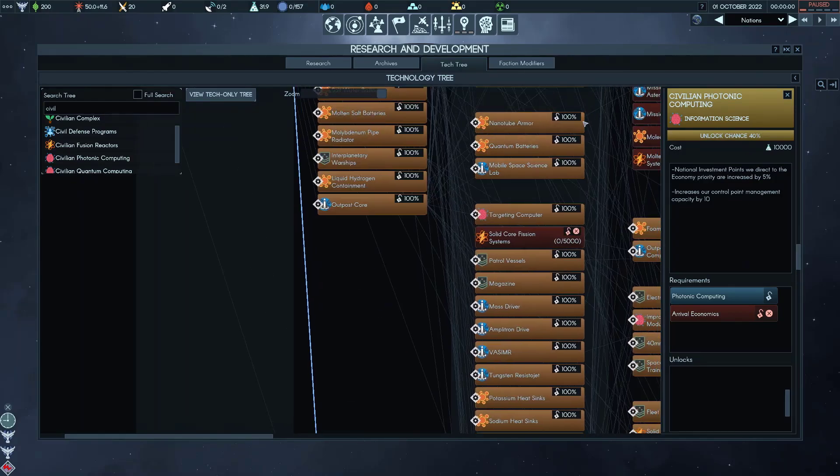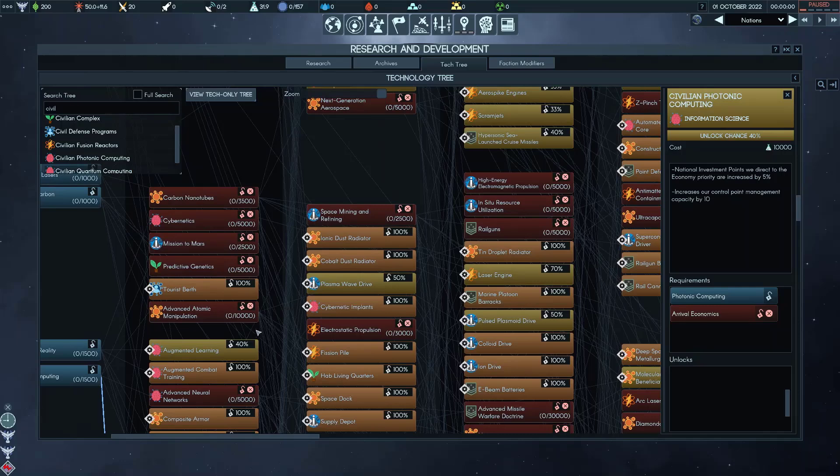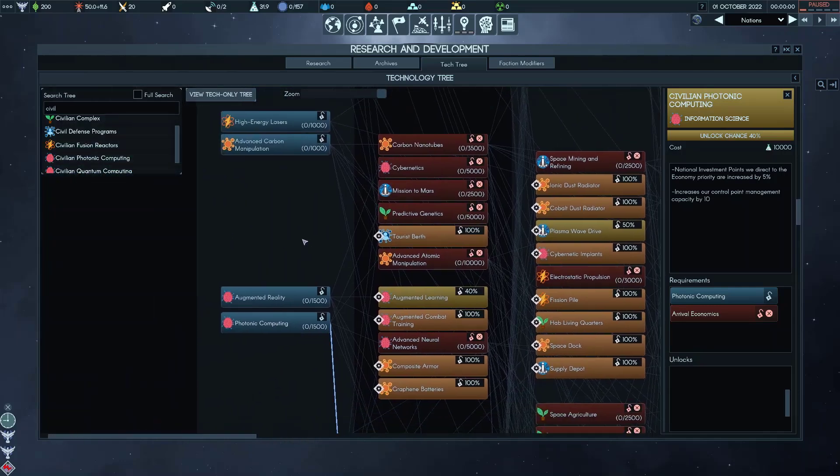This is the tech tree with all the projects as well as the global techs. There are a ton of them and if you don't know what you're doing it can be really hard to know how to prioritize things. And if you are playing, you kind of need to do it if you want to be successful.